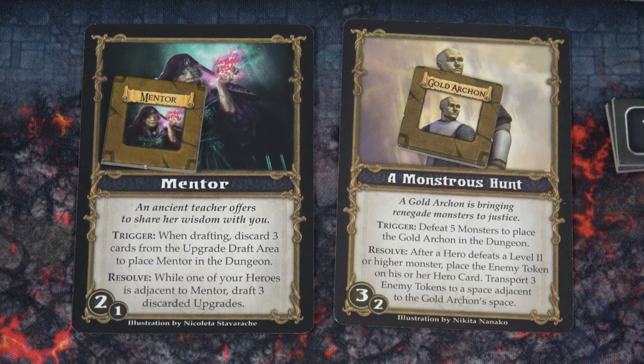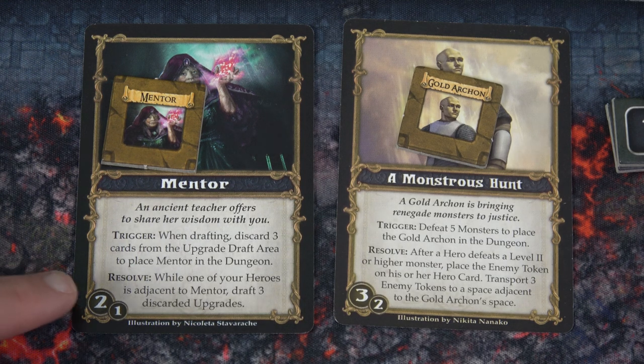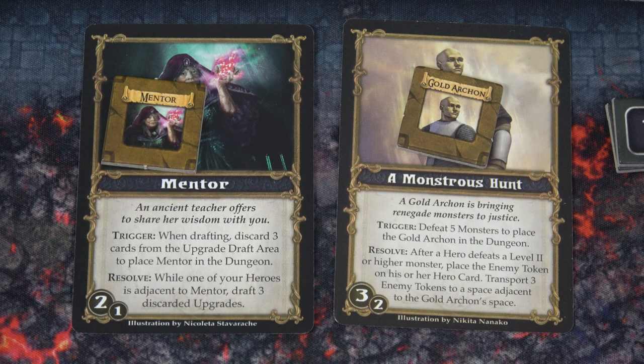So we have a Mentor here. An ancient teacher offers to share her wisdom with you. When drafting, discard three cards from the upgrade draft area to place Mentor in the dungeon. While one of your heroes is adjacent to Mentor, you can draft three discarded upgrades — and that's any hero. So if any of my heroes are adjacent to Mentor and I draft a discarded card three times, I would gain two campaign tokens.